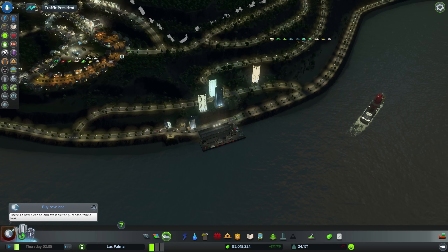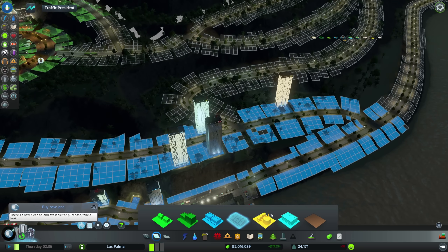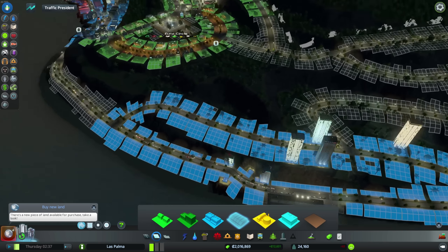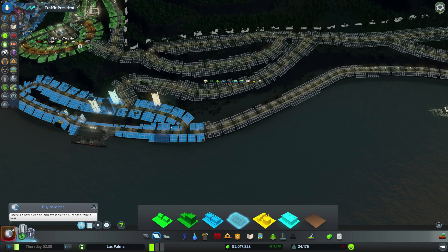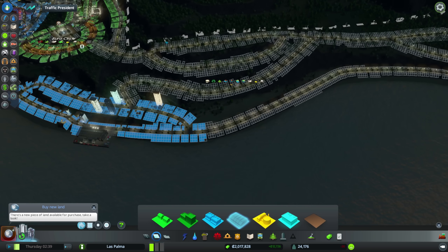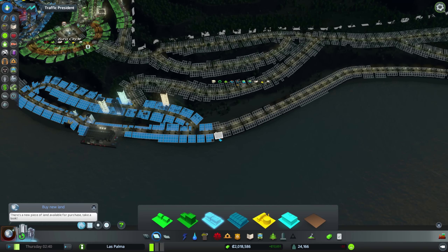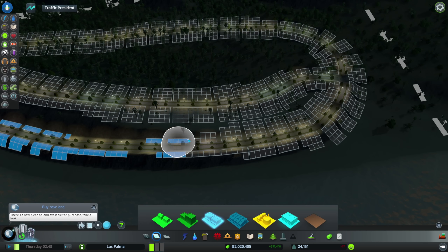Anyway, back to the task at hand, which is our tourism area. We do have a few hotels coming in. Just a few high-rise hotels there. And this is not even the high commercial stuff — this is just low-density commercial. So I figure we're going to extend this, keep extending this. Maybe we're going to have regular houses back here so people can rent this out to the folks that want to go on vacation here.